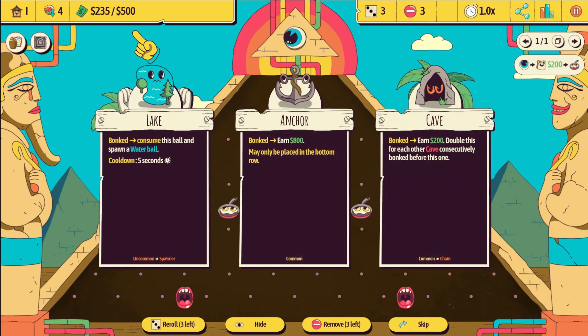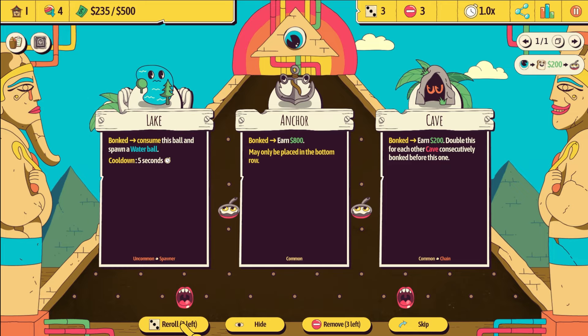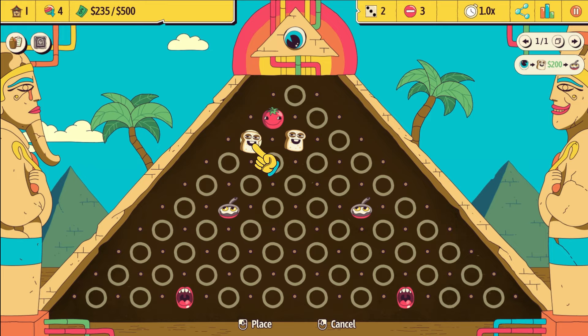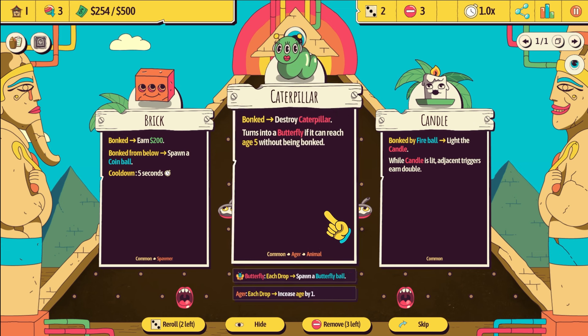We have five ball drops total to get that 500, and after each ball drop we get a random bonus. None of these are synergizing with our build, so we're going to re-roll. We do get another food ingredient here — we'll definitely take the bread and put it here. Bit of a failed drop there, but that's okay.